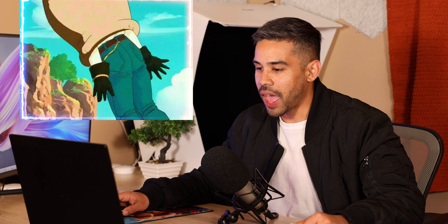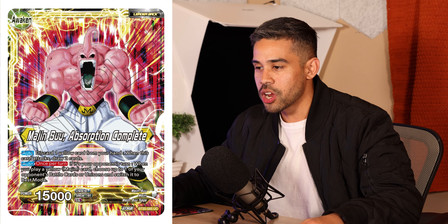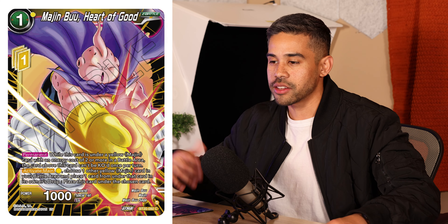Moving on to other cards in the new set Power Absorbed: we've got Android 18, of course, since she has her power absorbed by Cell. For yellow, we also have Majin Buu coming out with a Z-awakening. A bunch of new decks in this set feature Z-awakening — the mechanic where after you combo you throw out Z energy to bring out Z cards and Z awaken. Buu looks cool; it can KO things in rest mode while ignoring barriers, which is a pretty awesome ability.